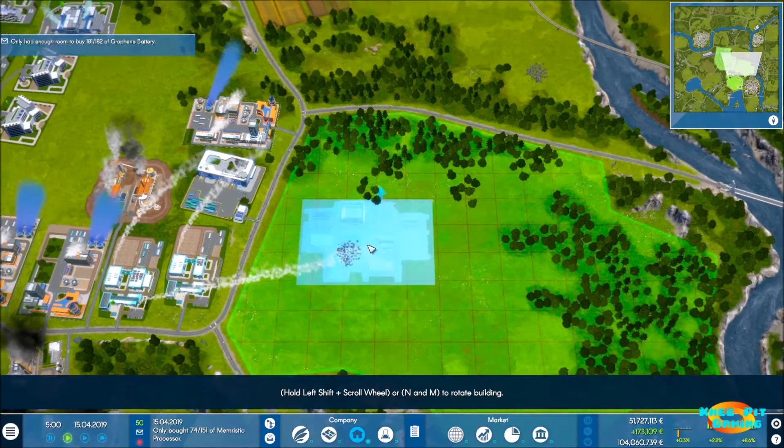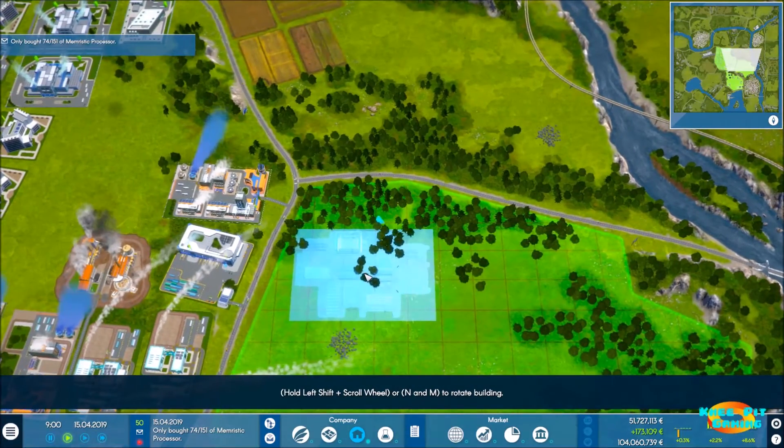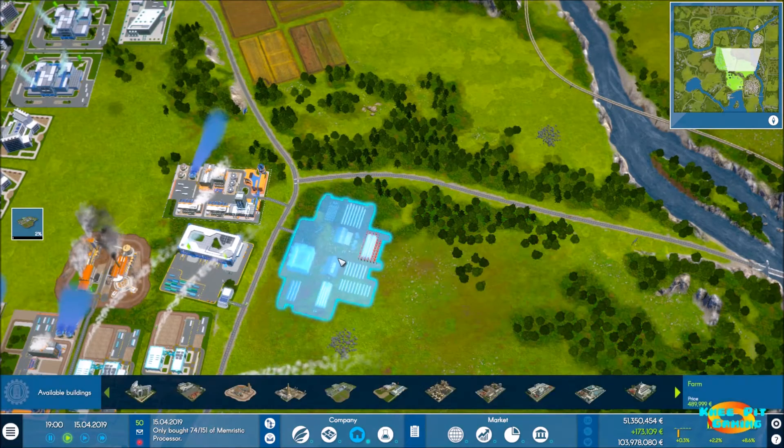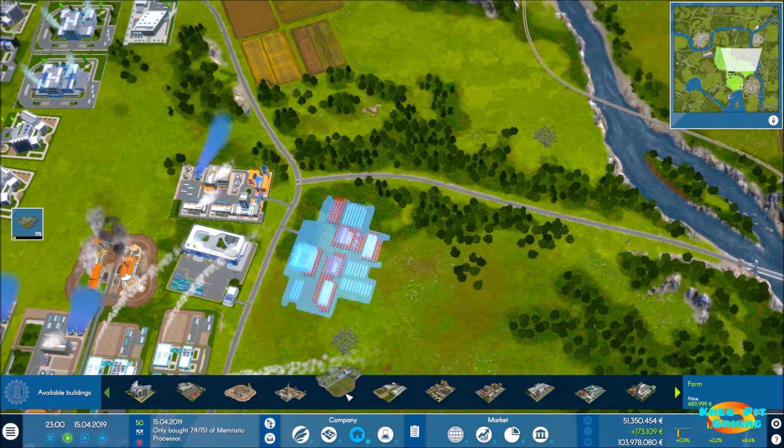A farm costs about 490,000 and farms are huge. Before I build, I want to build somewhere with good soil fertility and water — we're seeing 96 and 97 here, so not bad at all. We're going to need two farms. We get a news event: catastrophic food sanitation — that doesn't sound good.